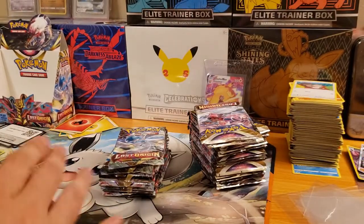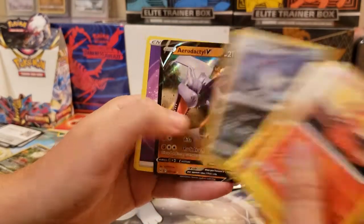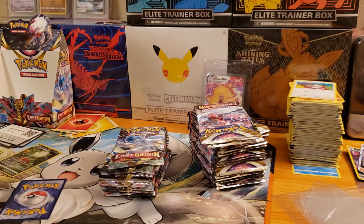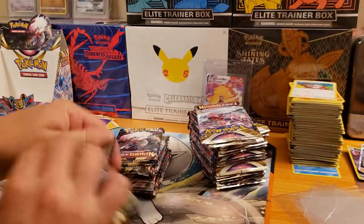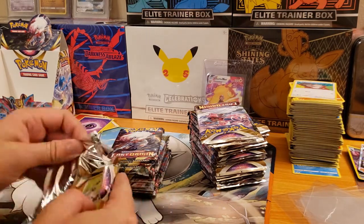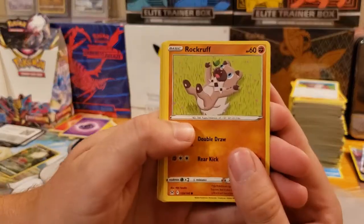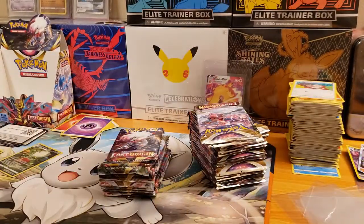I think I see a border in this one — we got Slugma, Honchkrow, and Aerodactyl V. Second hit of the box so far. Kind of a slower box here than we've been used to — we've been used to getting all the big hits in the first part. Hopefully there's some more in here. Our first two boxes were pretty insane. We got Rock Ruff, a Chop, and a Butterfree hollow.